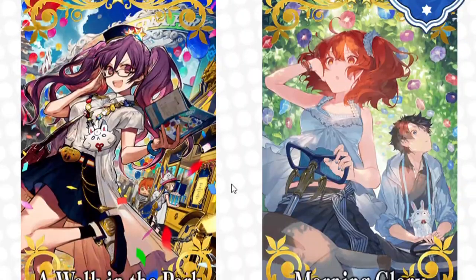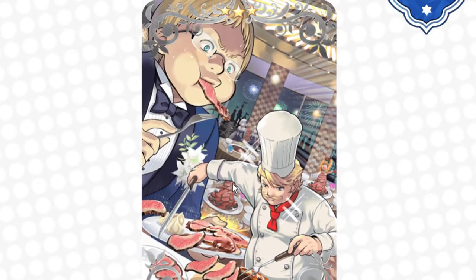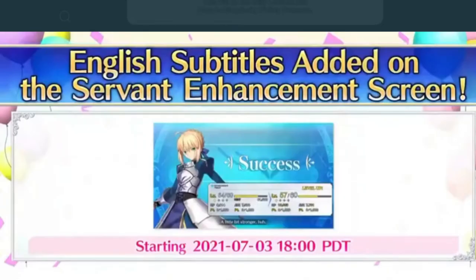I'll be summoning with my brother when the time comes. And these are also the limited time craft essences that come with her: A Walk in the Park, Morning Glory, and Sunday Dinner. Now, remember when I said the thing they added that was exclusive to the NA server that JP does not have? This is it — there are now English subtitles added to the Servant Enhancement screen. So we can finally know what they're saying when they get fed EXP, which is nice. It's coming way late — like four years later — but I'll gladly take it.